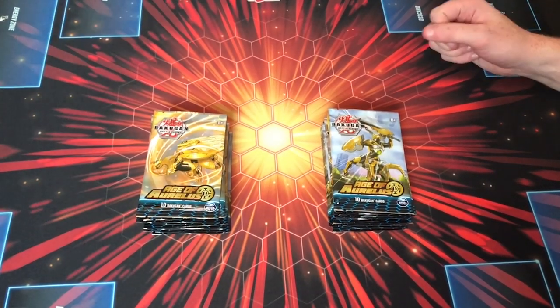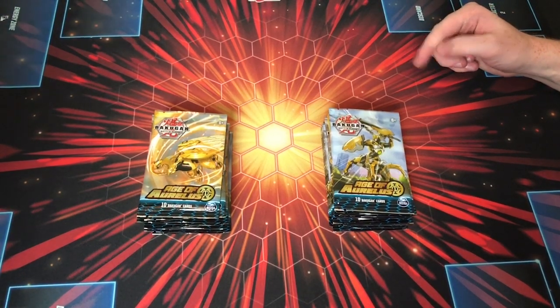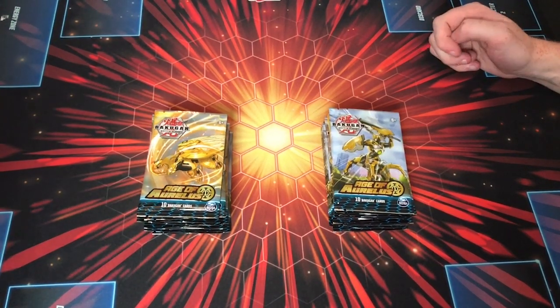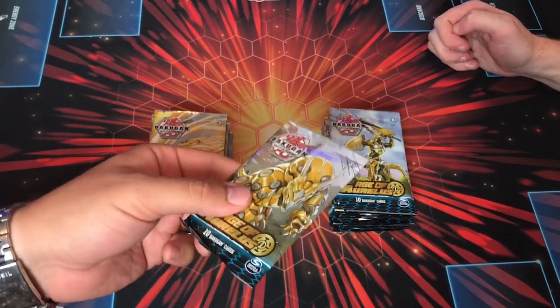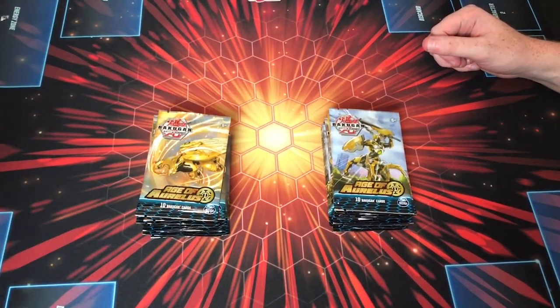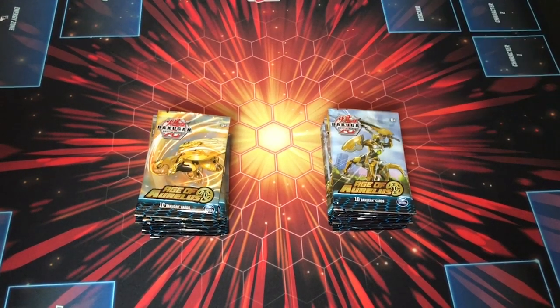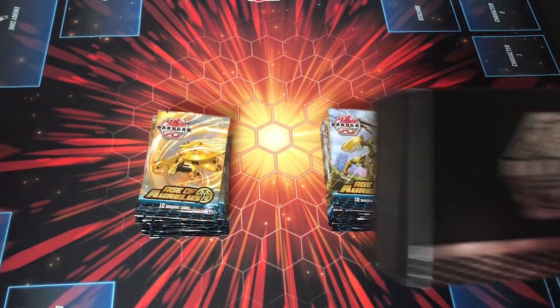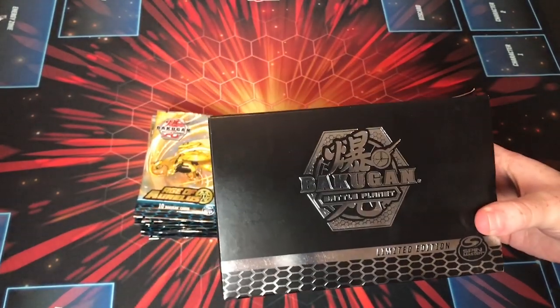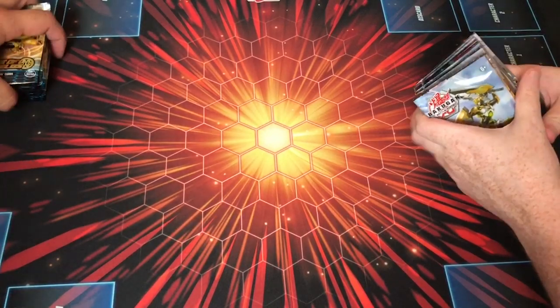How's it going guys? XXXC here and we have a full box of Age of Auralis, the new Bakugan TCG set — minus one pack because my girlfriend wants to open one. So we have 23 packs of Age of Auralis here. We had the pre-release today at Anubis Games and Hobby, and they can now stock these cards, so we got to buy a box.